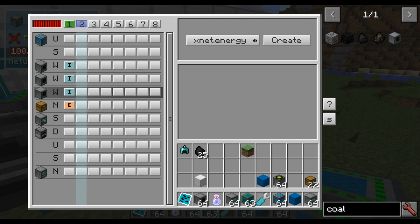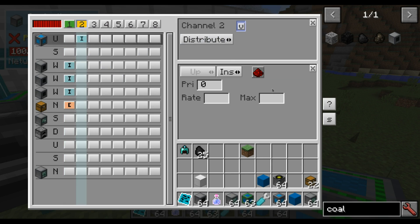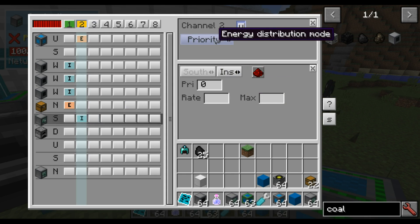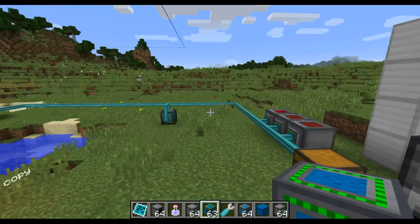There's also the possibility to create energy channels. For example, from this one — let's extract here. And you can say maximum energy extraction rate, disable extraction if energy is too low. And there's a builder here where you can insert at the same rate — insertion rate and insertion too low. And you can say distribution or priority. But that's not fully implemented yet, there are still a few bugs with energy transfer.